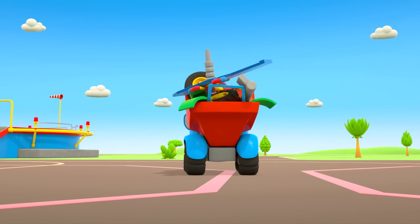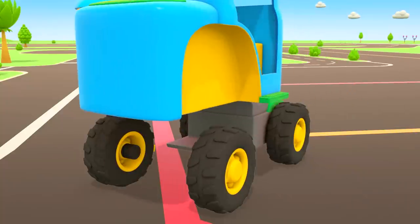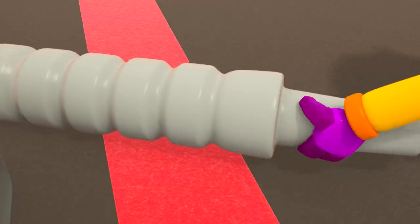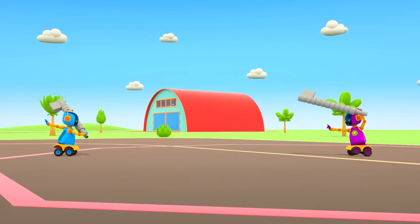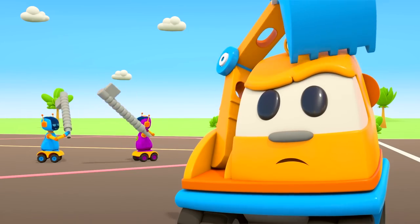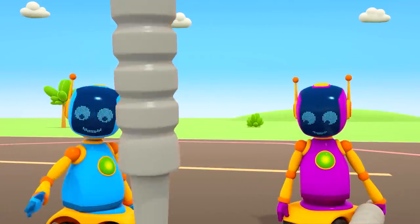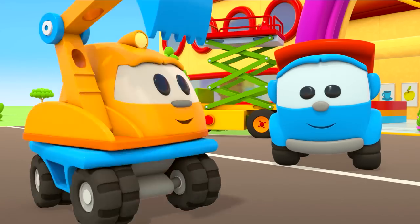Look! Leo is already unloading everything. The wheels hopped into place themselves. First, we'll build the front — the cabin is almost done. Those are exhaust pipes. The seats, the wheel, and the doors. Could you knights put an end to your duel? You're going to break something again.